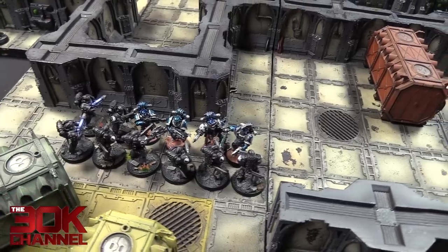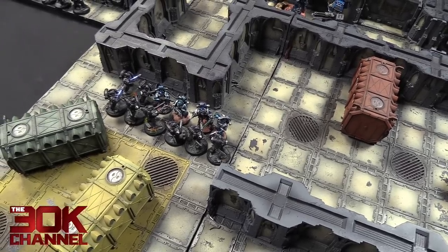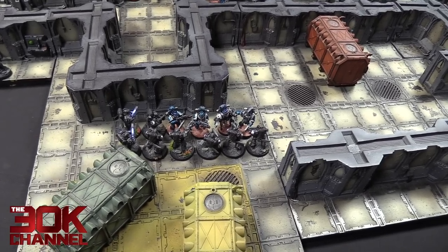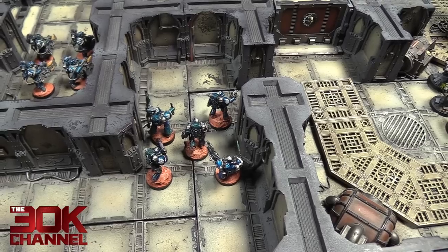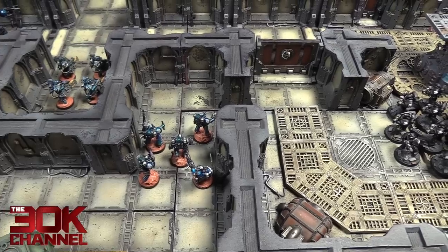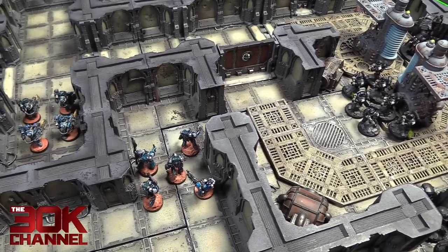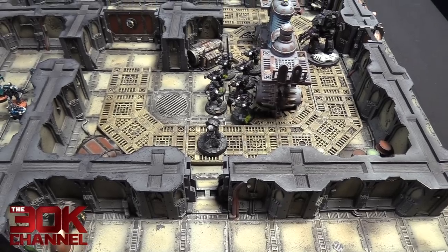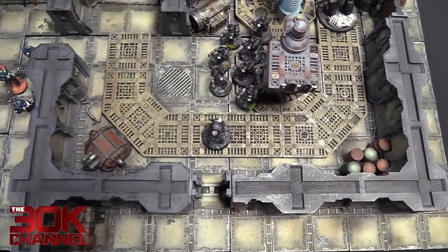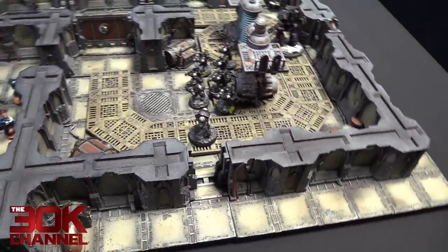Raven Guard Vets charged in — 40 attacks, caused 20 wounds, but only killed three due to Ben's amazing saving. Ben attacked back, did quite a few wounds but Jody saved all but two. Failed leadership by one but rolled fine. Dark Furies charged in — managed to kill four but were really affected by losing three to overwatch. The Alpha Legion struck back and killed the remaining three Marines. Terminators charged in on the left flank — Alpha Legion went first but didn't manage to do any wounds. The Raven Guard attacked back with power fists, wiped out six, and then they ran away and got cut down.